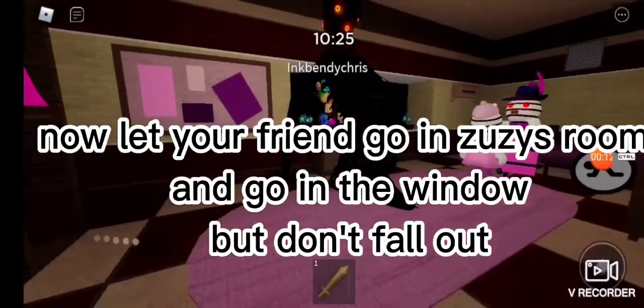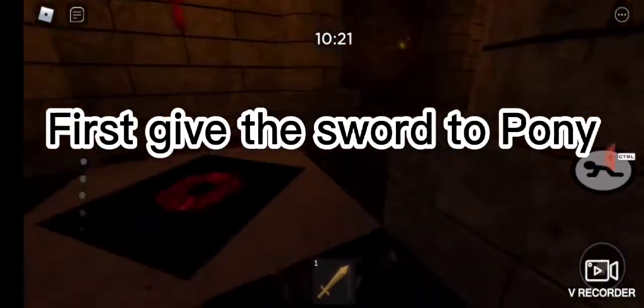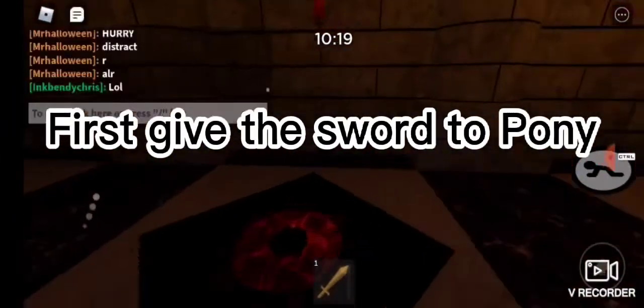Now let your friend go in Zezzie's room and go in the window, but don't fall out because if you touch the window you'll actually fall out. I'm being serious. So first give the sword to Pony.